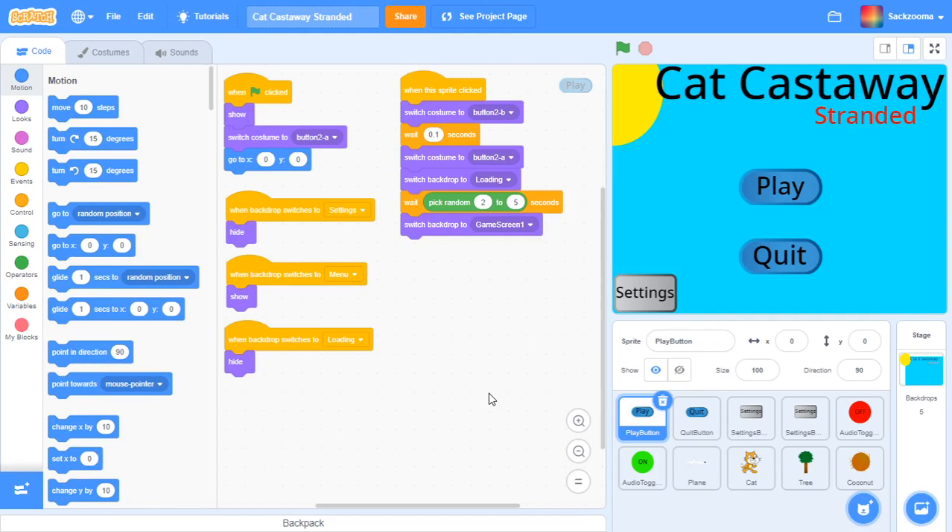Alright, hello everyone, it is me, Sekusuma, on the Drupal Studios account. Today in this video, we're doing part 5 — part 5 on the Cat Castaway Stranded series, or the 'how to create a 2D survival game on Scratch.'